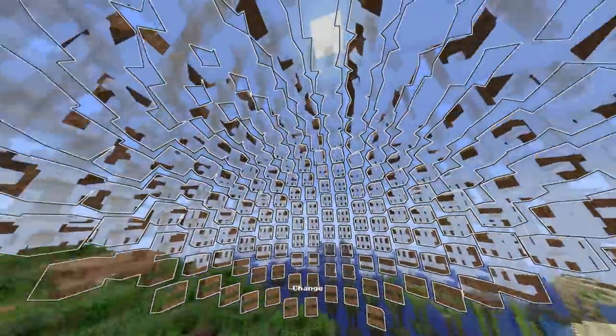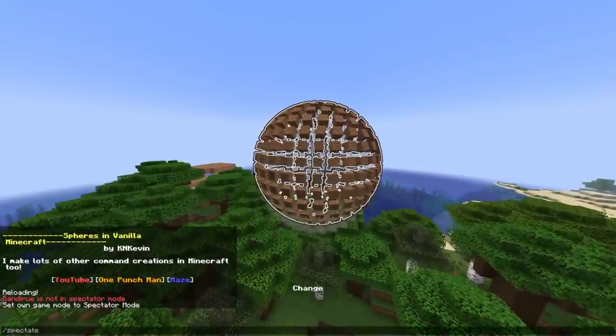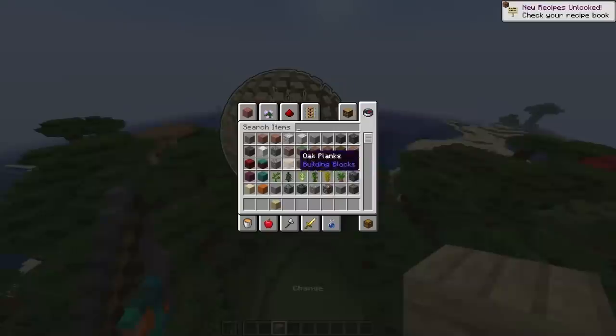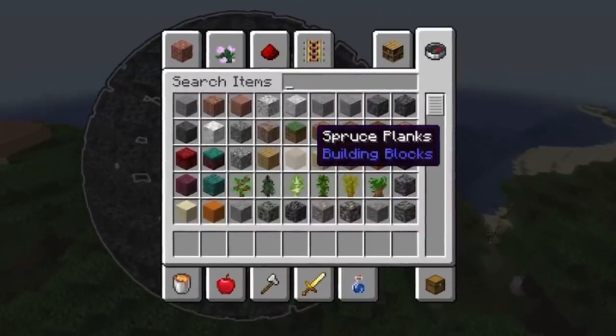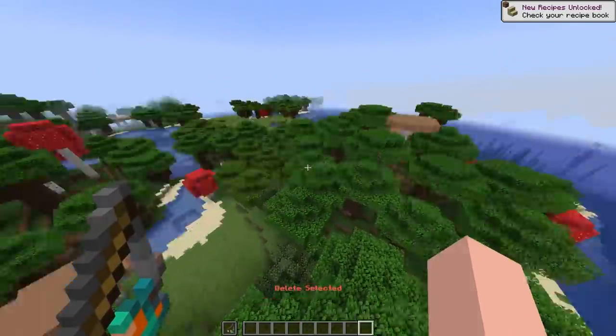The ones at the bottom are underneath and the ones at the top are also underneath — very strange. I have an idea: maybe if I put a different block into the 'change' slot — oh my god, I'm so smart. 1.17 blocks, copper block — okay, I like this a lot!